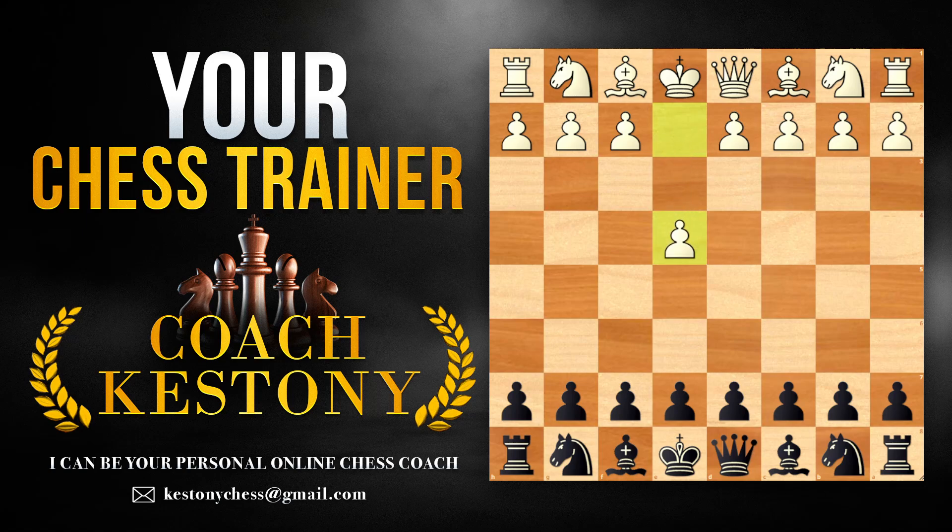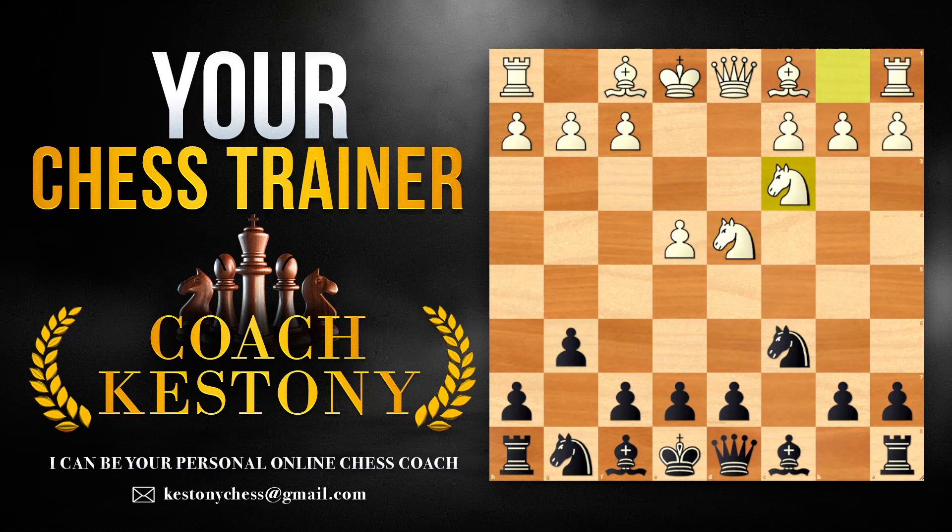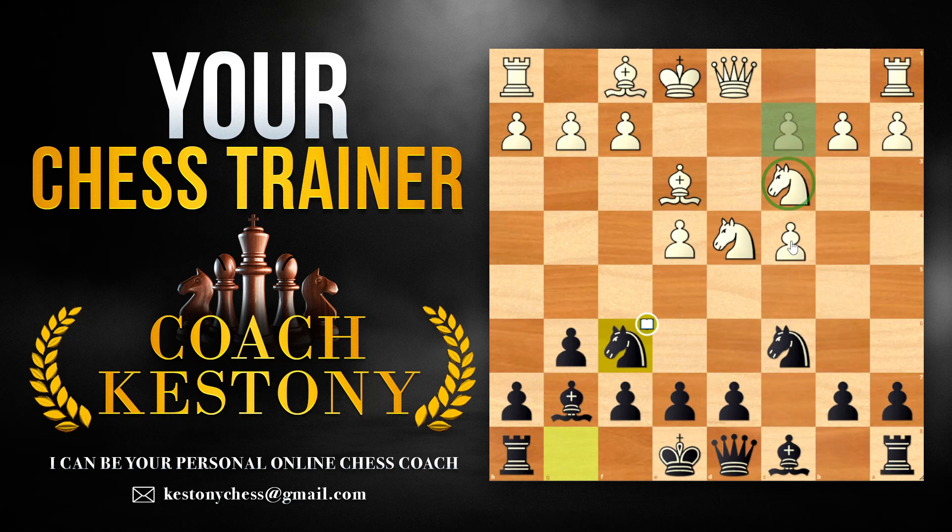Welcome to a video lesson covering the top 10 ideas for the black pieces in the Accelerated Dragon variation of the Sicilian Defense. This is a very fighting opening for black against 1.e4 that is aimed at creating imbalances and looking for winning chances. In the next video, I'll be covering top 10 ideas in a similar situation where white plays pawn to c4 before the knight — the Maroczy structure.